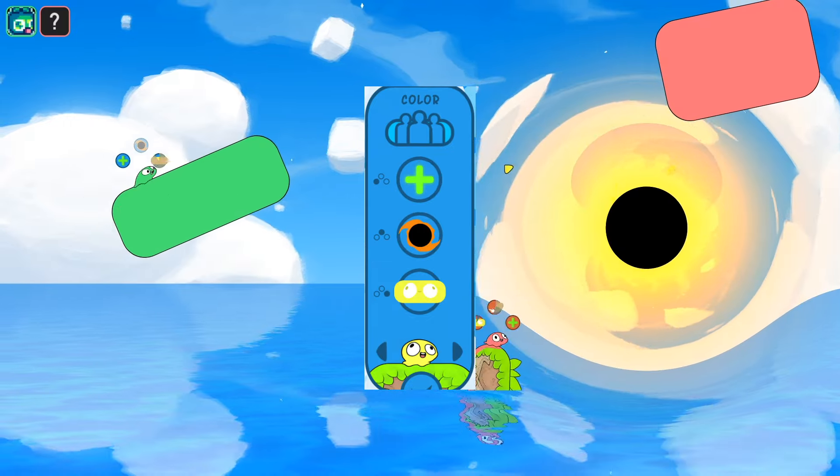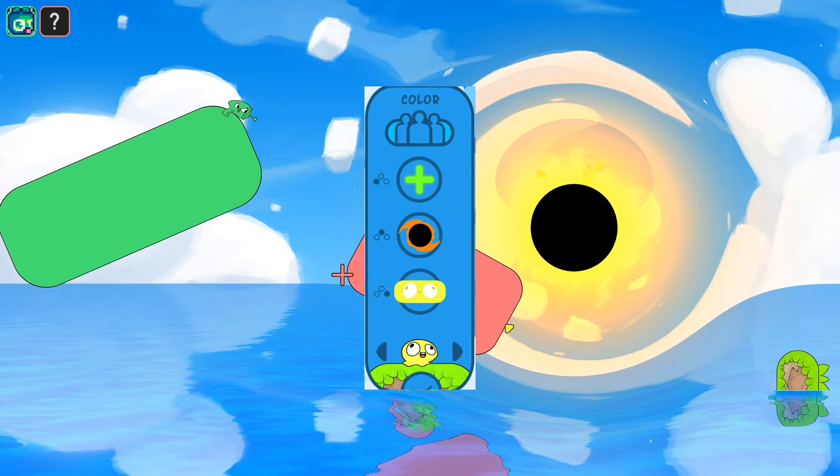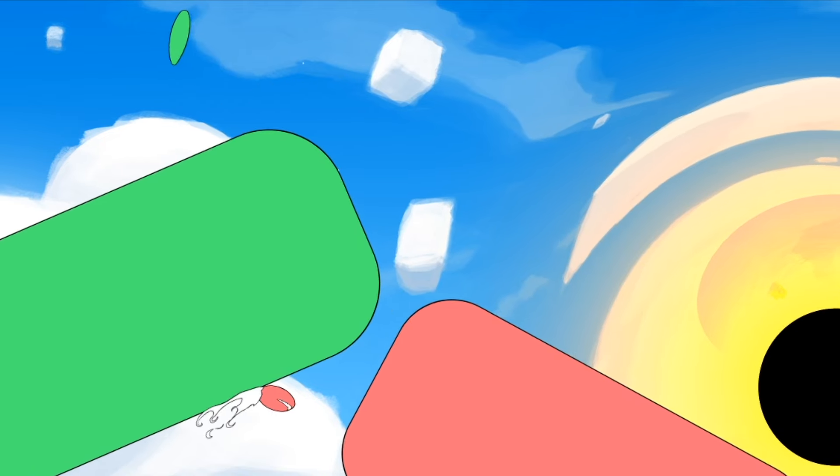Black hole, growth, and platform. What this combo lets you do is make the black hole really big, and then bridge out with a platform. This basically forces him to wait, and then I kill him.